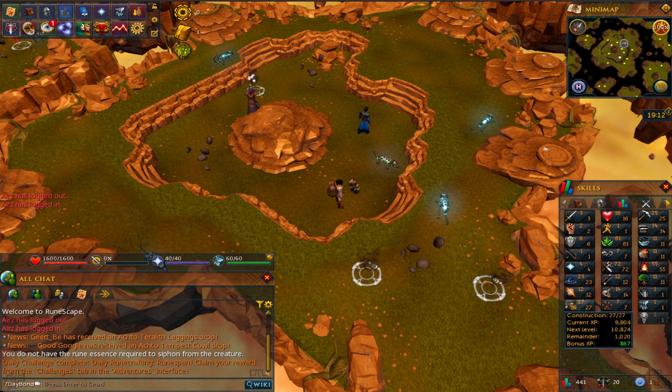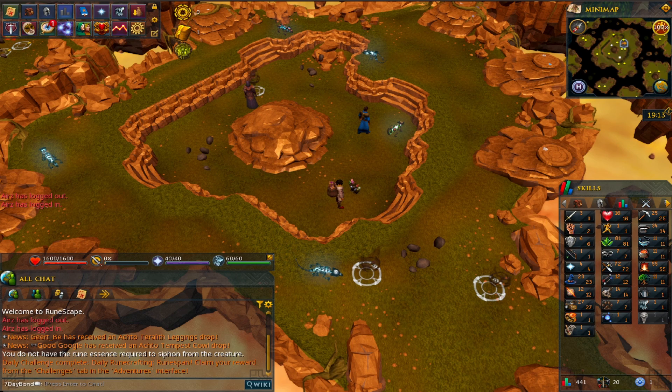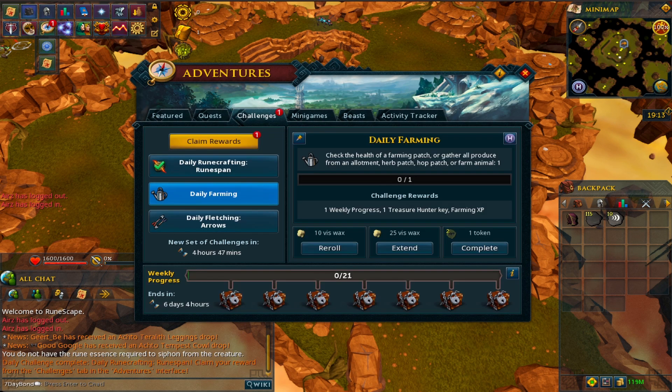I'd like to get runecrafting to a decent level for necromancy on release. I want to train construction to level 70, which I think we'll do on the bonus XP weekend - that will unlock making frames and making planks, so we've got a really high-earning money maker if we want to chase that. Once we've got some free time I really want to hunt down quests and combat XP. The big quest line I'm going to tackle in this bond is hopefully Lunar Isle - even if I just get the requirements. The lunar spellbook makes serious GP through things like glass make, tan leather, the crushing spell, buying urns and clay. Lunar magic will absolutely make bank.